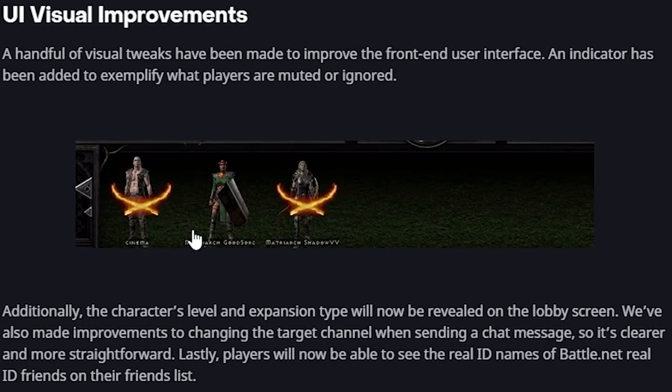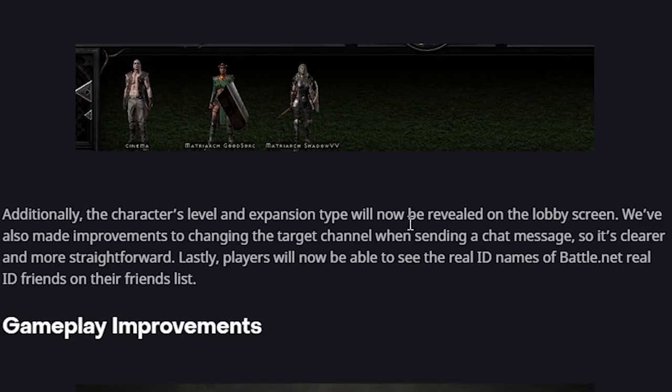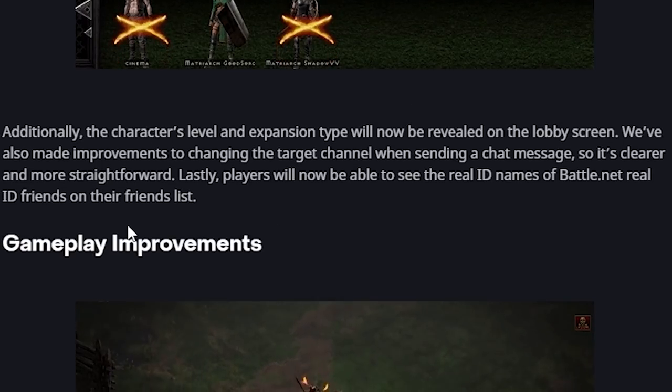This is actually what I'm most excited about: accessibility and graphical improvements. A handful of visual tweaks have been made to improve the front-end user interface. An indicator has been added to show which players have been muted and ignored. Additionally, the character level and expansion type will now be revealed on the lobby screen, improvements have been made to channel and chat messages, and players will be able to see ID names for their Battle.net and Real ID friends. All good things.